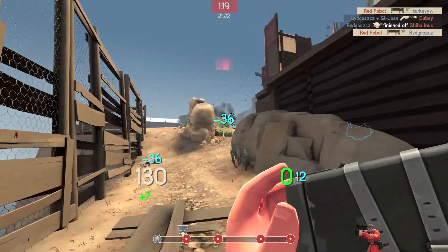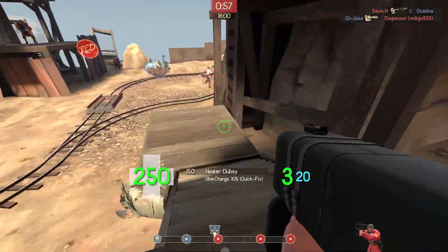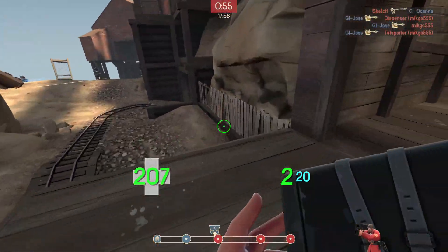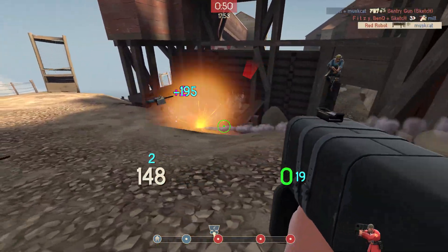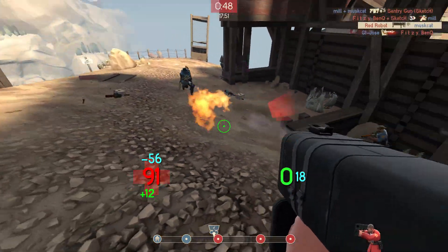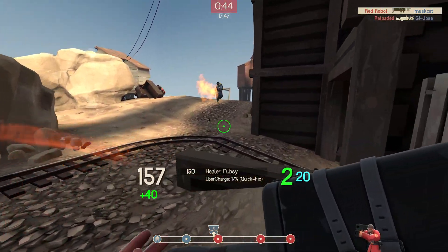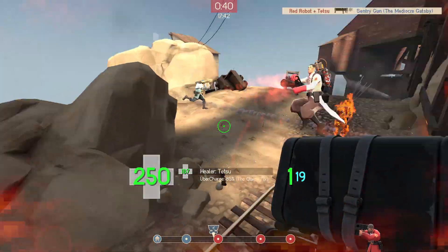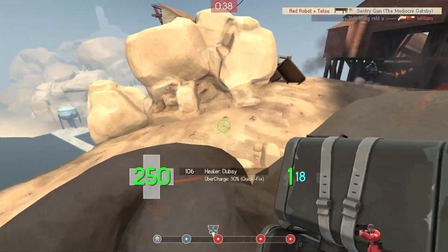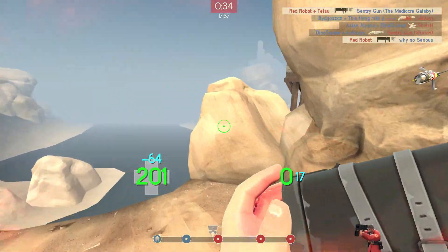All up, the Mantreads fill an interesting niche for a pocketed soldier who just wants to walk forward and decimate his enemies. Stickies, pipes, rockets, the odd force of nature — none of these pose a threat to your movement, so you can keep advancing and stealing ground from the opposition. As useful as the knockback reduction is, it just isn't impactful enough to make up for the enormous health savings and mobility of weapons like the gunboats, the reliability and sustained combat potential of the shotgun, or even the utility of the banners.